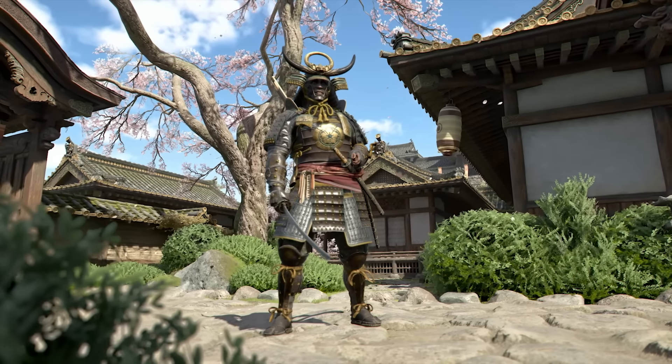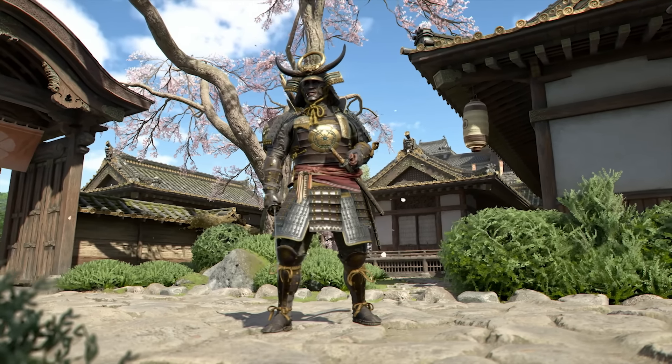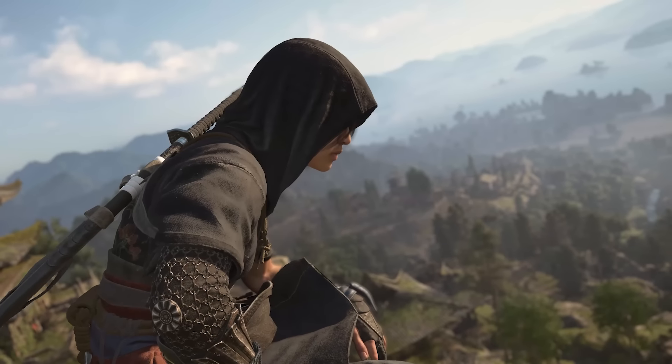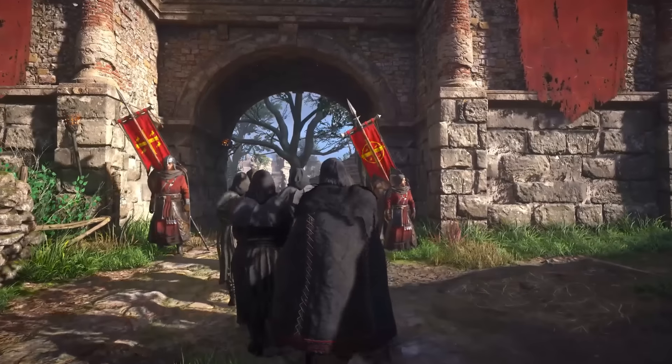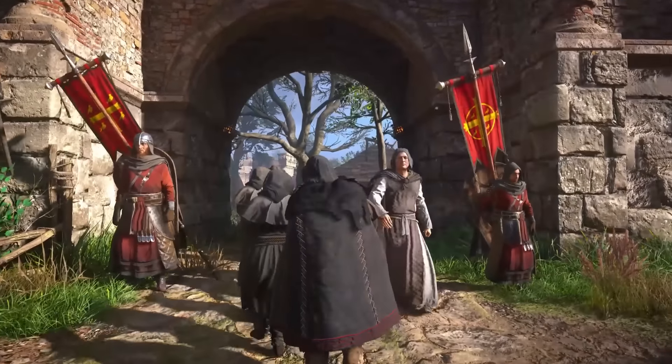Yasuke is mainly built for close-up combat, but he can still use stealth if equipped with his bow, which is great for taking out enemies from a distance. The dense forest environments look amazing. Yasuke can even sneak behind enemies for powerful melee assassinations, allowing us to combine stealth and direct combat when needed.